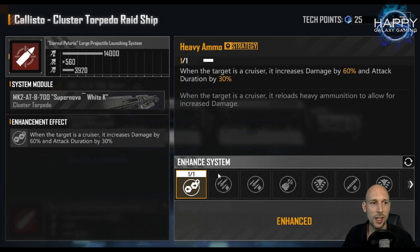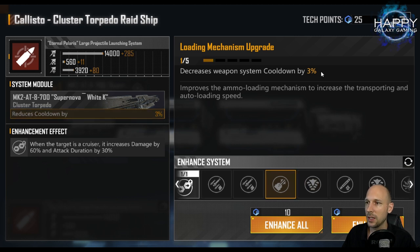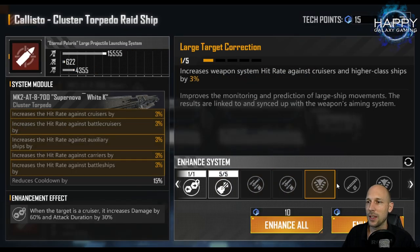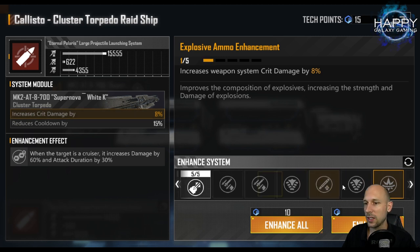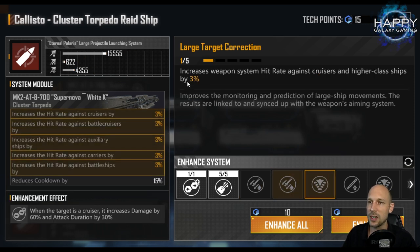The next really strong skill, as always, is weapon cooldown — a total of 15% reduction, always worth taking. After that it gets interesting, because we have so many strong skills that are very close together. The additional damage skill is great because it not only gives 10% more damage but also increases the maximum damage our torpedoes deal, so we have more damage left over versus high armor targets — you typically get more than a 10% effective boost.